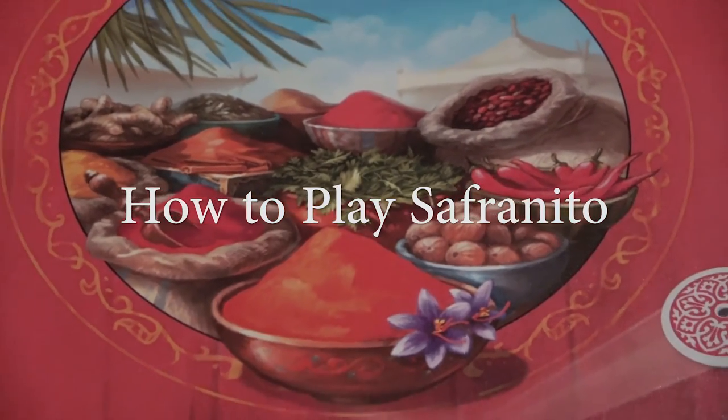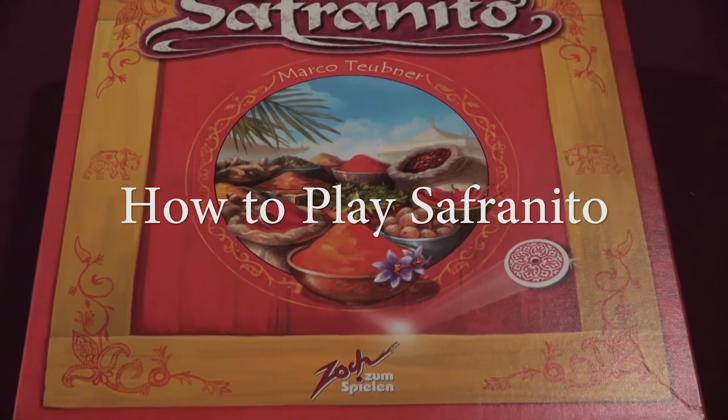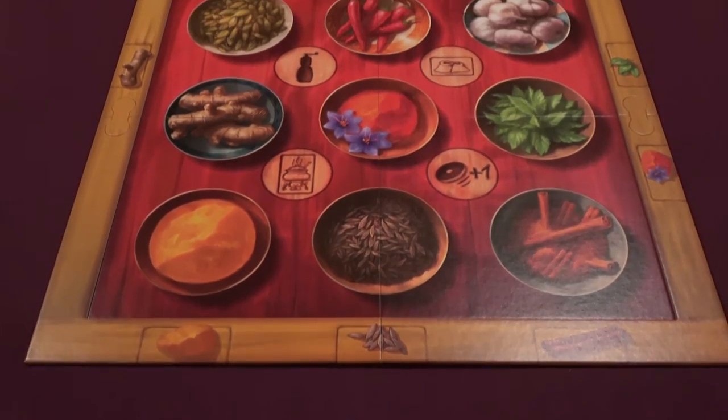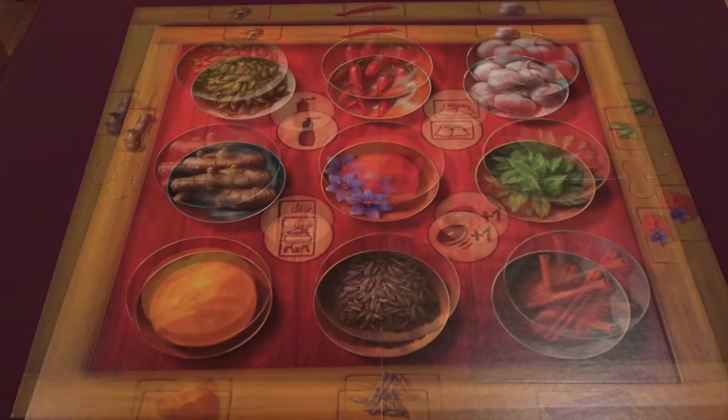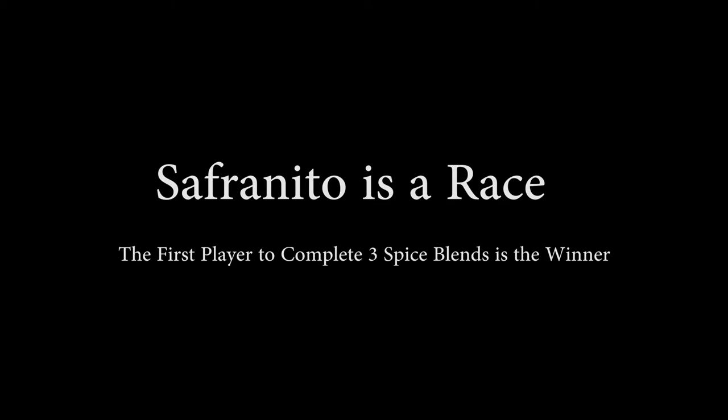Saffronito is a light dexterity game for two to four players with a bit of a very simple economic system built in. All players are chefs buying and selling spices as they seek to complete their signature spice blends. For some odd reason, at this particular spice booth, this is all done by tossing roasted bread chips, represented in this game by weighted poker chips. This game is a race. The first player to complete three spice blends immediately ends the game and is declared the winner.